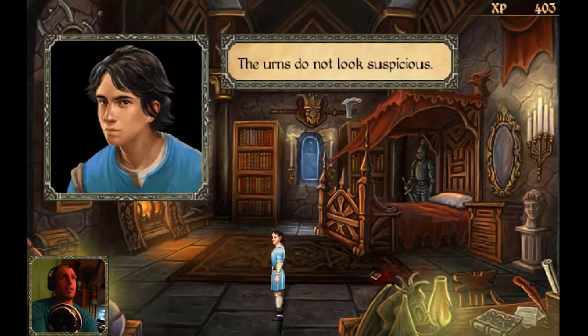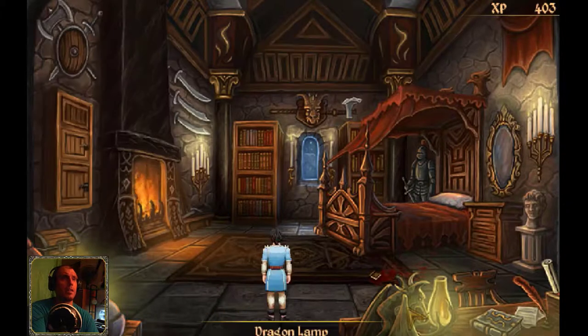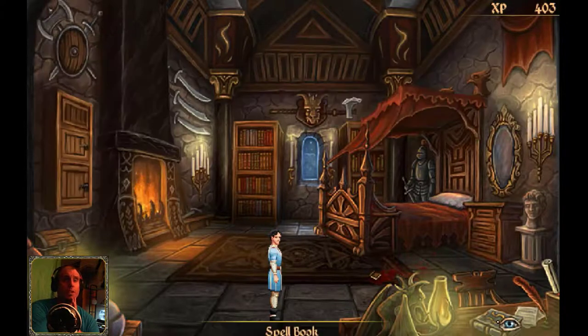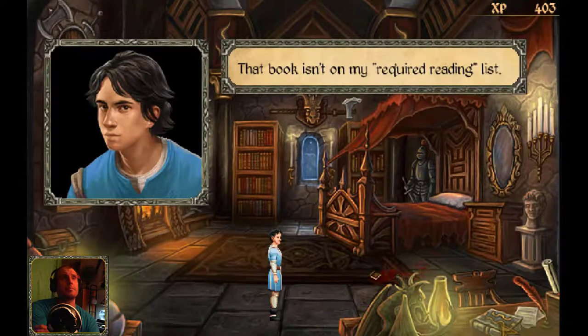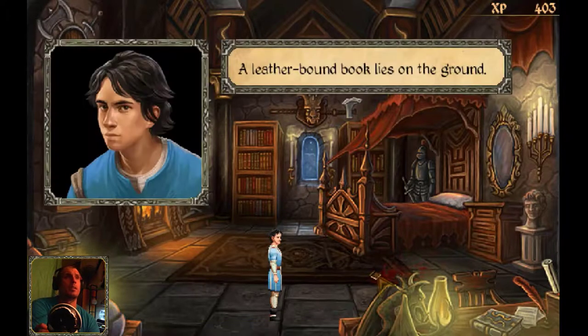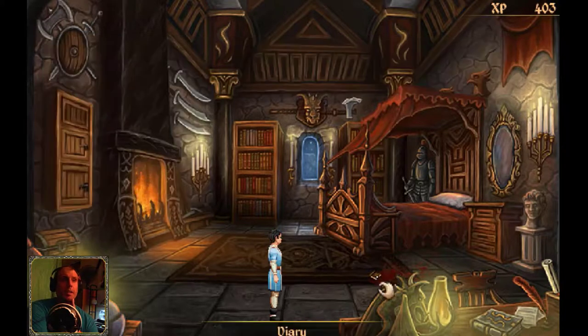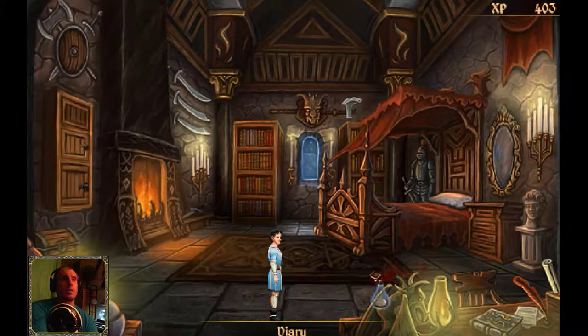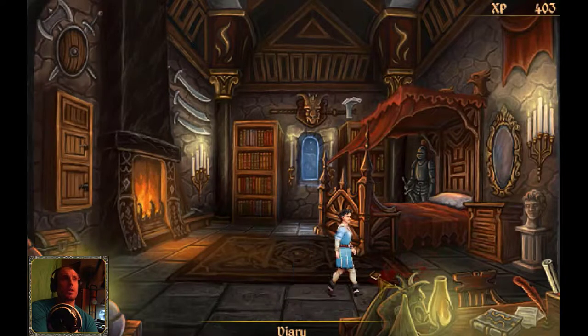The urns do not look suspicious. A dragon holding a lamp. A book of the arcane — a darker subset of magical study. Only the warrior mages of old made any use of such texts. Very old stuff, very delicate stuff. That book isn't on my required reading list. A diary. A leather-bound book lies on the ground. Presumably Varner confides his darkest secrets to this youthful bust. Nice stuff here.